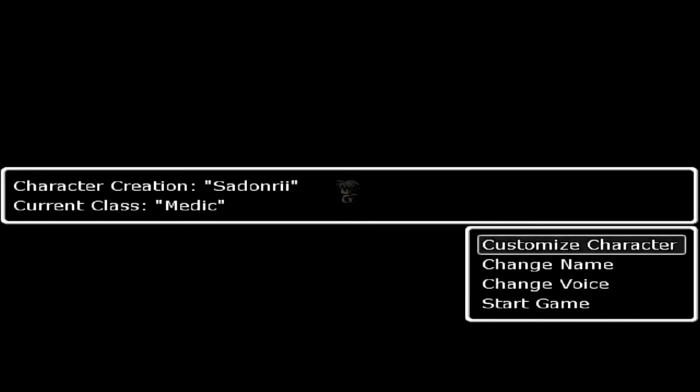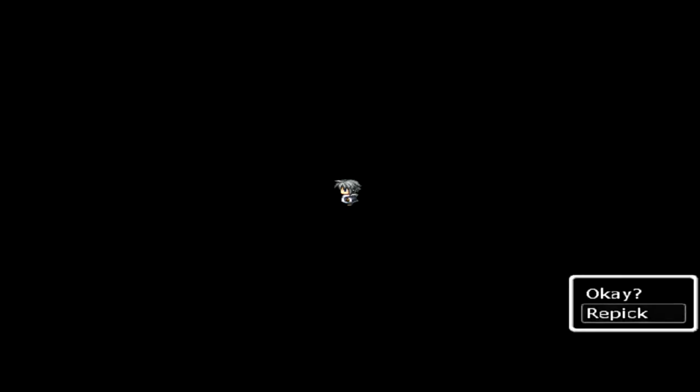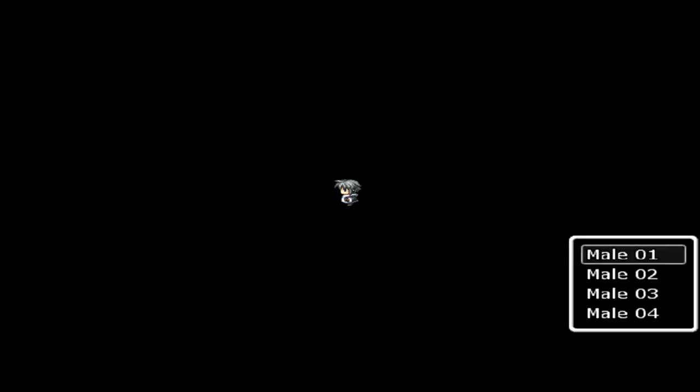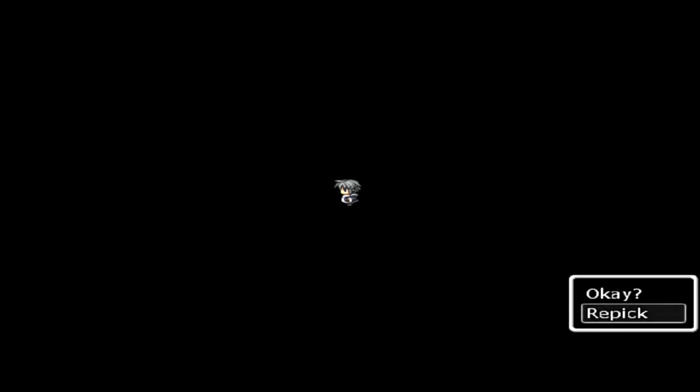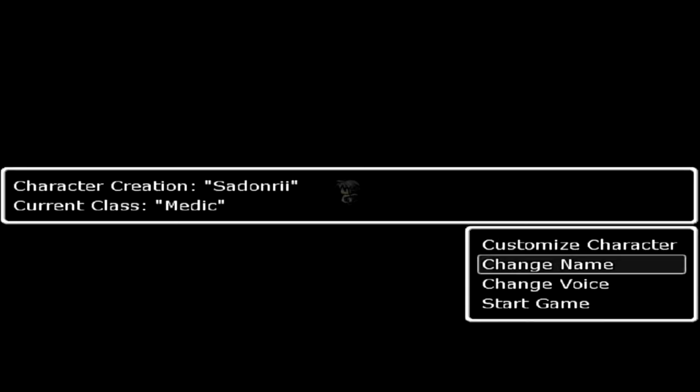I'll change the name to my username. You can also choose the character's voice — male or female options. There's a voice that says 'Damn, I need an engineer' — I have no idea what type of accent that is. Another option sounds like a very average American. I'll go with one that sounds pissed. That'll be my main character.